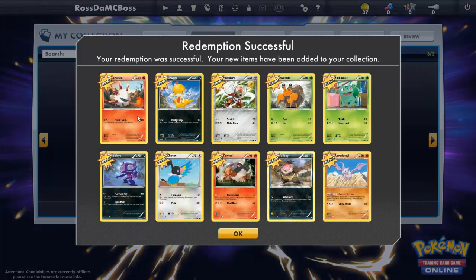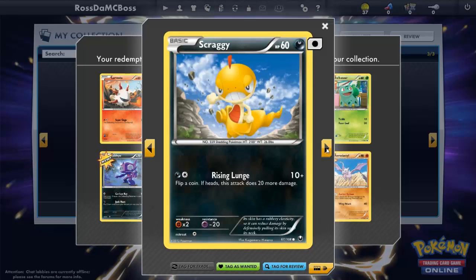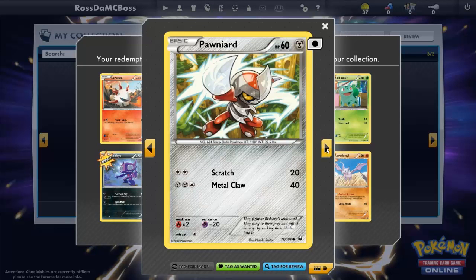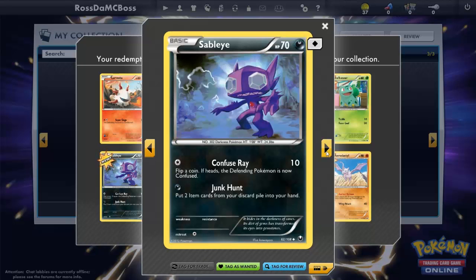Fourth pack — nice! We've got Larvesta, Scraggy, Pawniard, Dwebble, and Bulbasaur which is just amazing. We've got Sableye — in the anime I swear they said 'Stabileye,' not even joking. I might just be completely wrong but I'm going to go check — it's in one of the first three volumes of the HeartGold SoulSilver stuff.